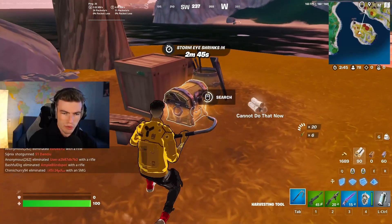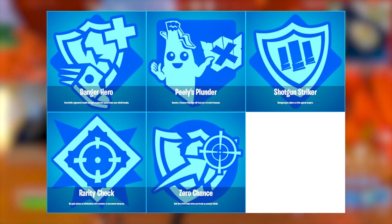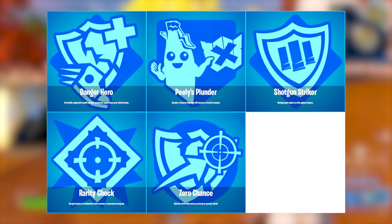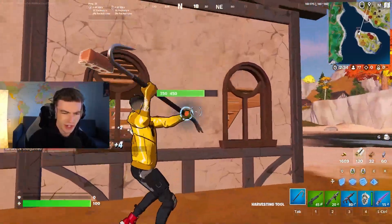They've also added a few new perks as well. There's a Peely one, there's a Shotgun Striker one, there's Rarity Check, Zero Chance, Danger Hero - loads of new perks that you guys can use in your own games, each having different abilities of course.